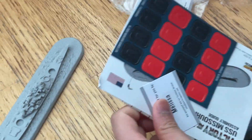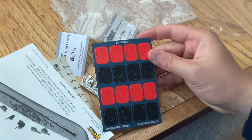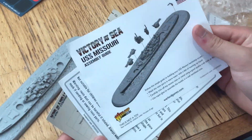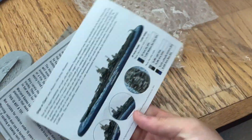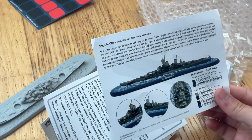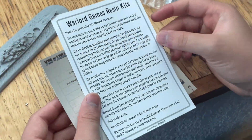Several hours later we finally figured out how to open this thing instead of using scissors. It comes with eight of each type of damage slider. And then wow, that's pretty straightforward — an assembly guide with just about five pieces. That's pretty good. And a painting guide — not bad, pretty straightforward. And this is info about the Warlord Games resin.